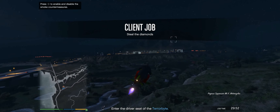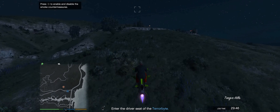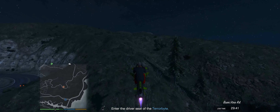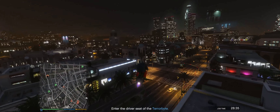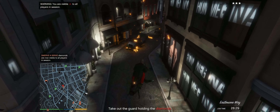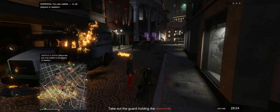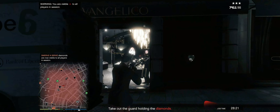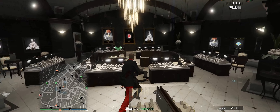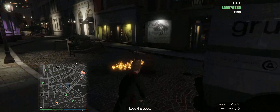The mission will tell you to enter the driver's seat of the Terrorbyte and drive over to the building to use the drone — we're not going to do that. We're just going to fly over there with the Oppressor. Once you make it to the Frangelico diamond shop, start blowing everything up with the Oppressor. Take out the group's van, then land because it's time to go into the jewelry store. The doors are bulletproof for some strange reason so you can't shoot through them — take out the guards and the guard holding the money, then immediately run back to your Oppressor because the police will be after you.